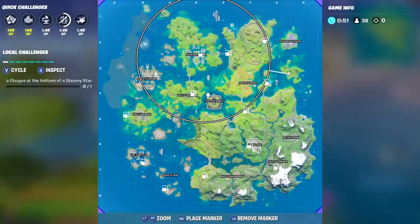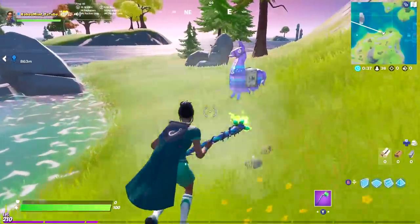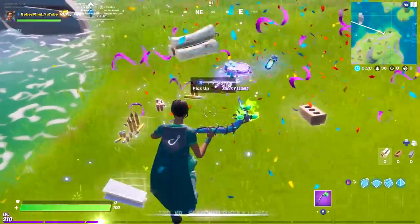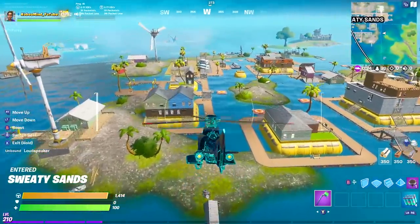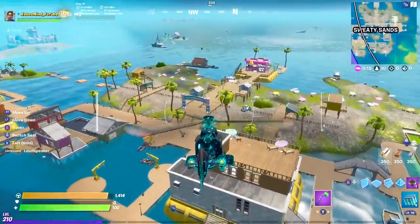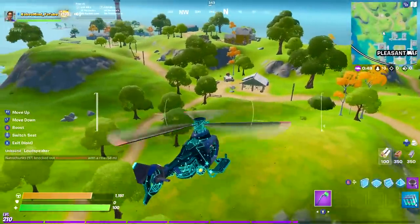I would definitely go around the outside of the map like I did here — I started here and went around the map all the way to Steamy Stacks. Make sure you guys actually open it or search it; don't break it open or it's not going to count. It may be smarter to just leave the game after you get the first one from the outskirts because the other ones are probably already opened at that point. But you can also go around and hit supply drops while doing this.